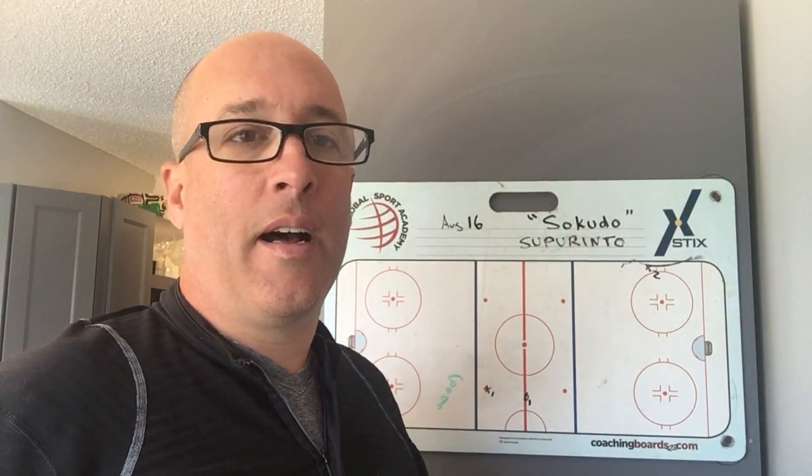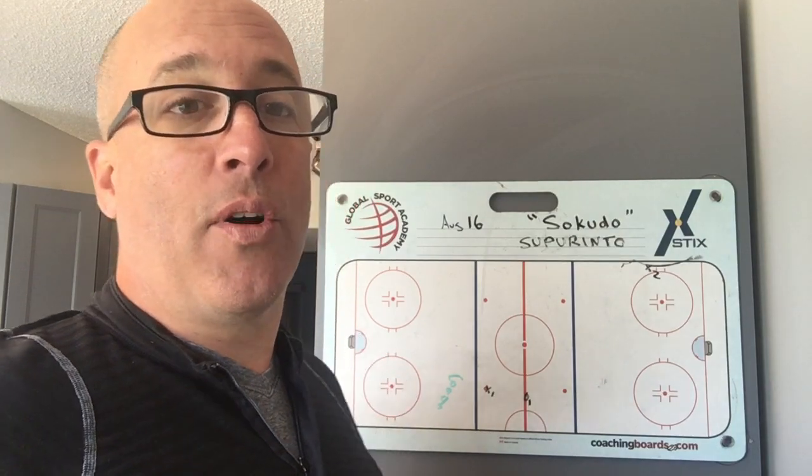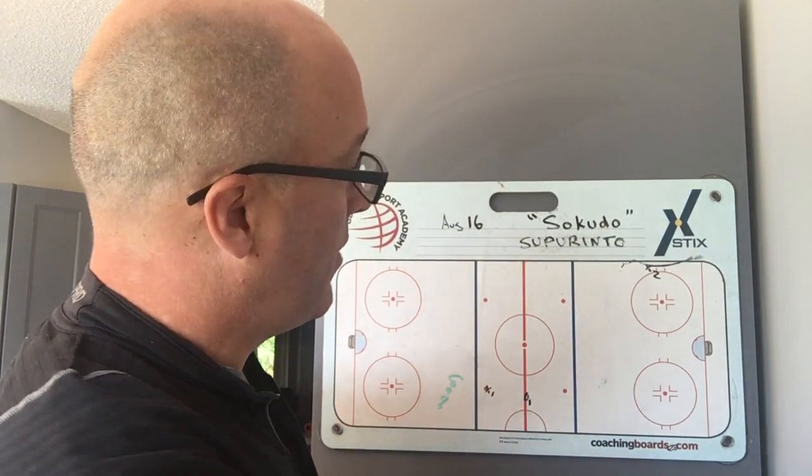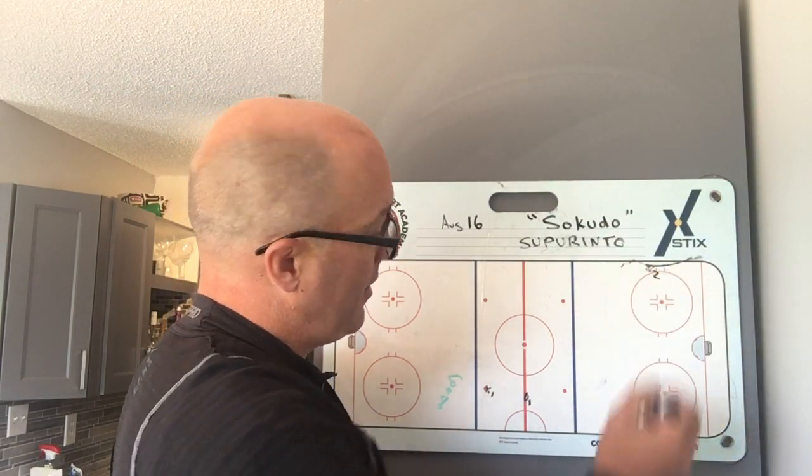Alright, so we're on to the second one. This one's called Canucks again, but this one's going to be called Medium Bomb. So this is the way this one's going to work — instead of having X2 here in the corner, we're going to start him on his hash mark right there.